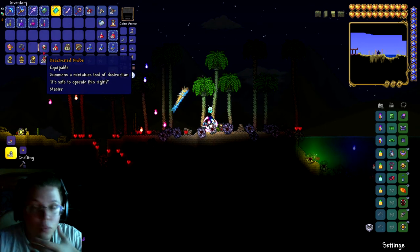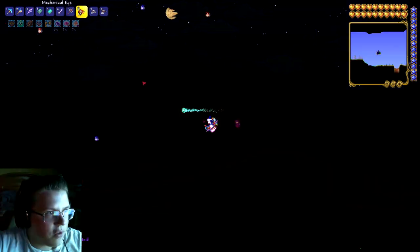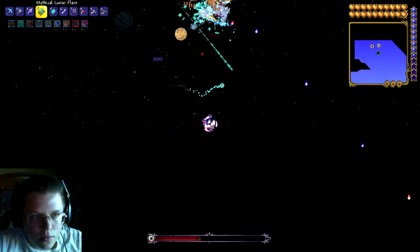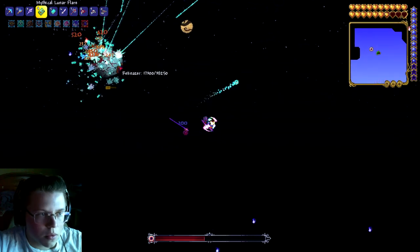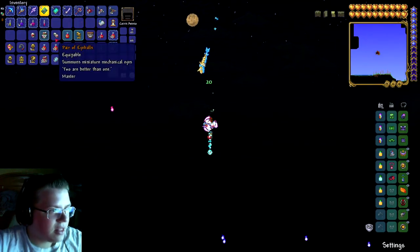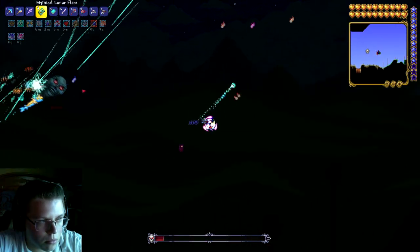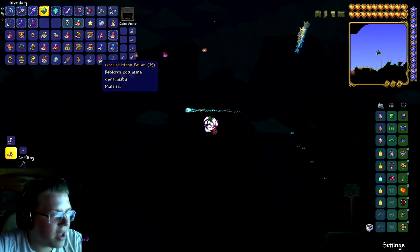We got the Deactivated Probe - we'll take a look at that in a second. Let's go fight the Eye - The Twins. We still got nothing from Skeletron, but the Twins are going to be a lot easier. Oh, it looks like we got the Twins item on the first try. So it's just Skeletron we need. And there it is - we got all three items!